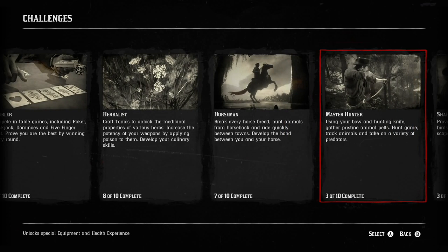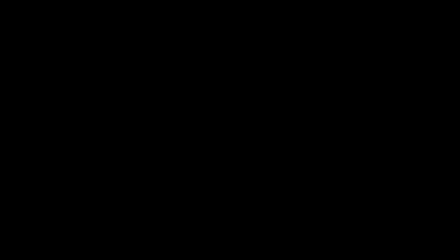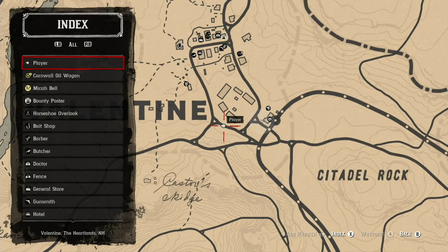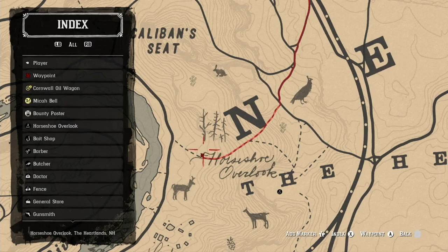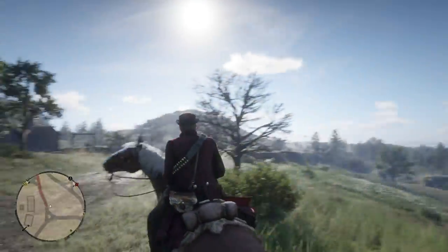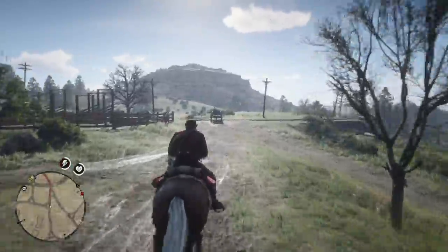Master Hunter, and this is Challenge 4: call and kill, clean kill five animals. I'm going to go to the map. The best place to go hunting is right below the camp of Horseshoe Overlook. I'm going to come down toward the town and this area just below Horseshoe Overlook and hunt because there's plenty of deer and pronghorn in the area.